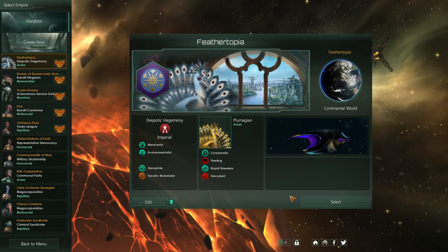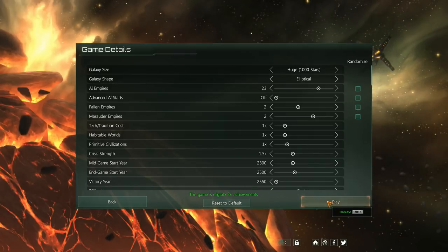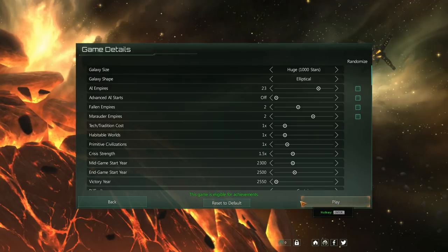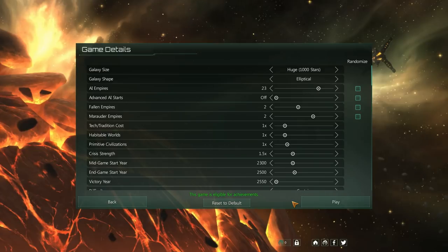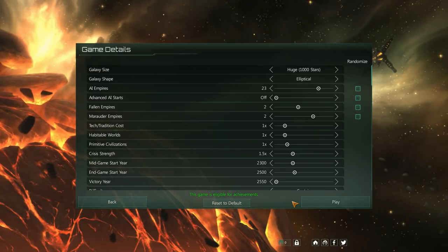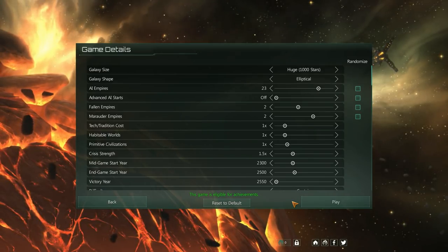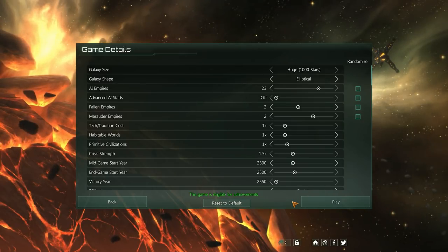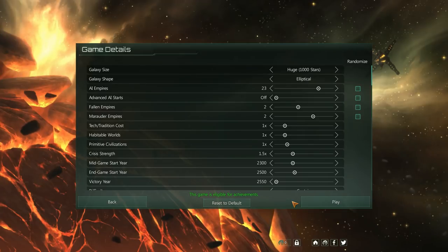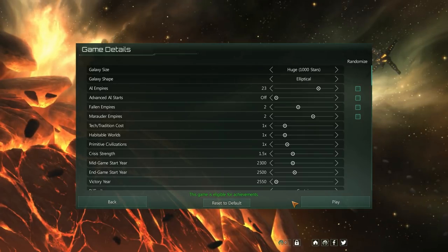All right, so let's go ahead and select them. Now, this section is where you customize your game — how you determine precisely how many races and what the different conditions of your universe are. The game generates a new universe every time you play, but there are some variations to it.